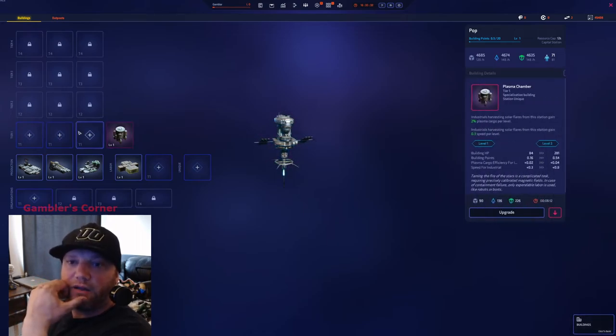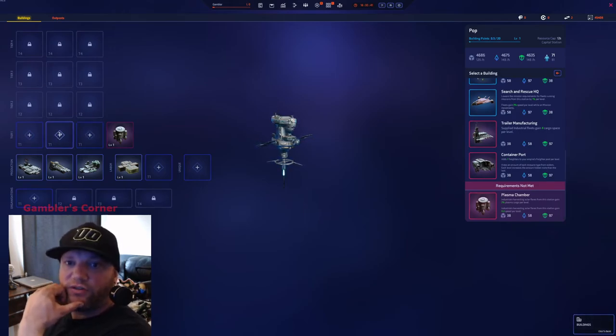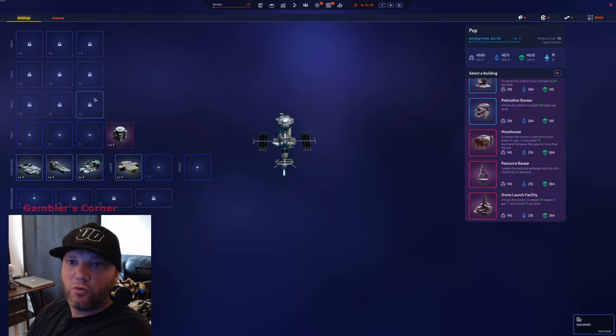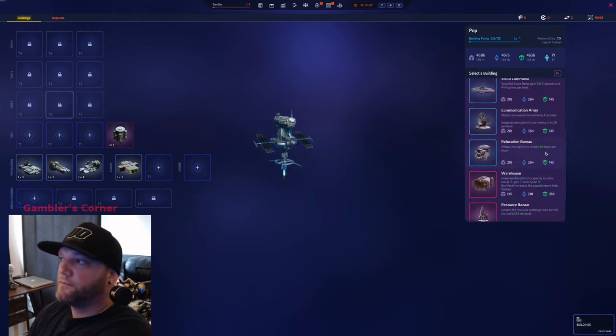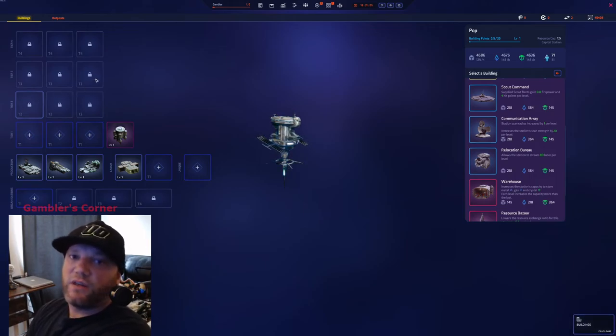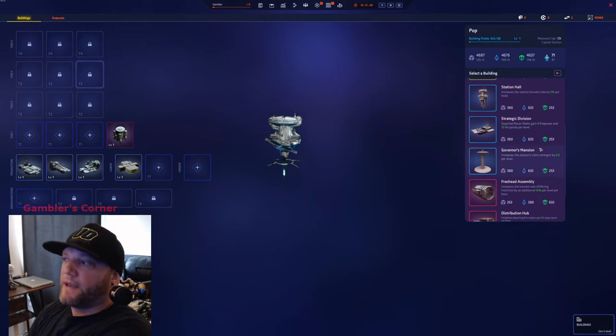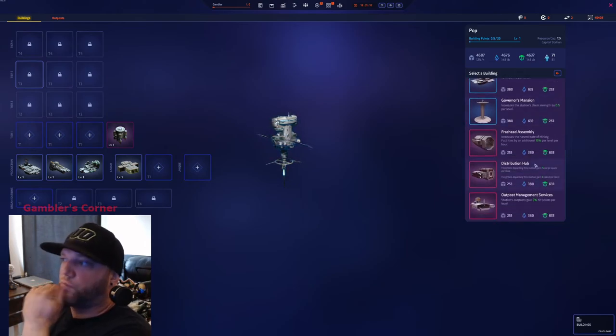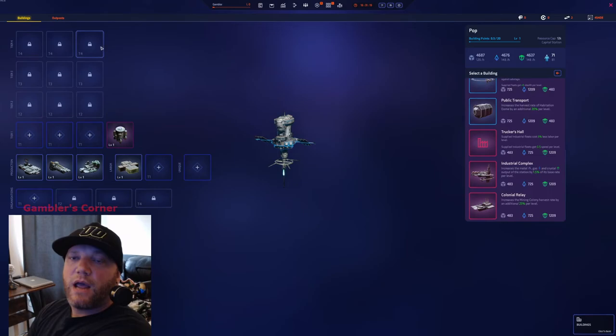So the full build recap: Plasma Chamber, Implant Clinic, Acquisitions for raiding, and either Docking Services for scouts or Fleet Docks for corvettes and patrols. Then Drone Launch Facility, Warehouse, Communication Array for tier two — vision and streaming. Then Station Hall for passive resources, Frack Head for passive resources, Distribution Hub for freighting. If you got a Mining Colony, Cloning Relay as your tier four. Then Industrial Complex.